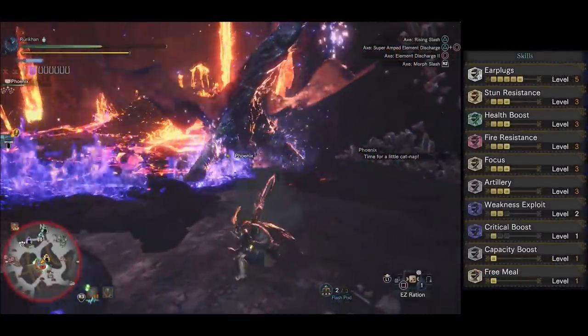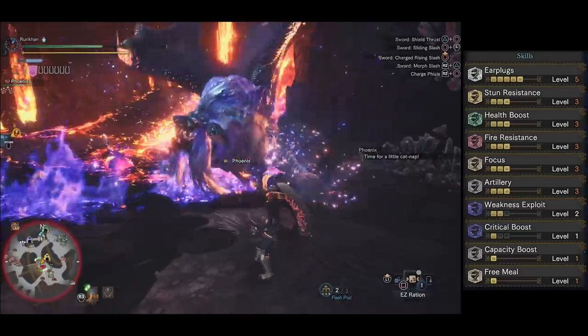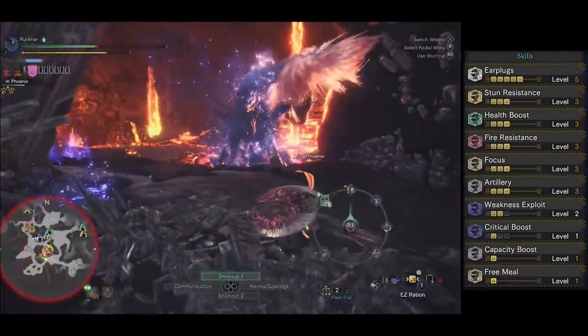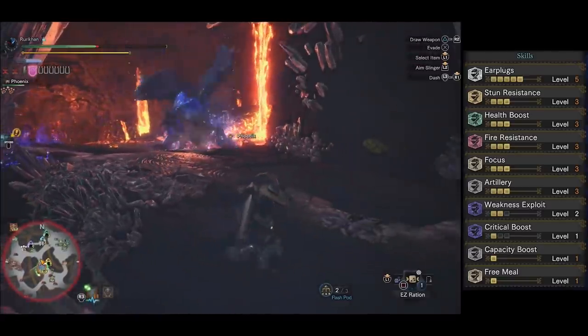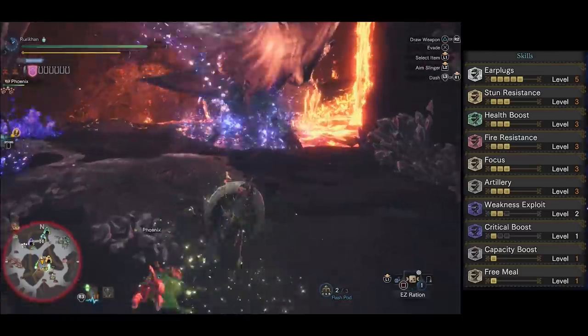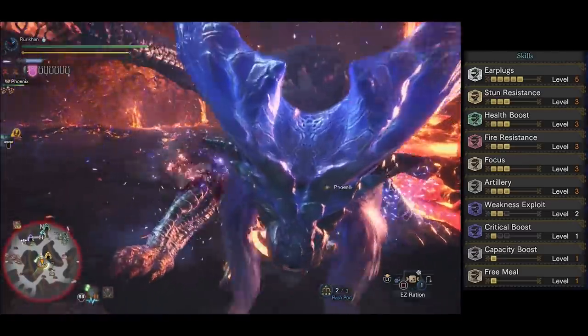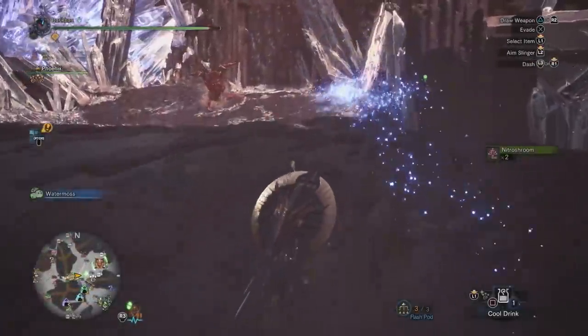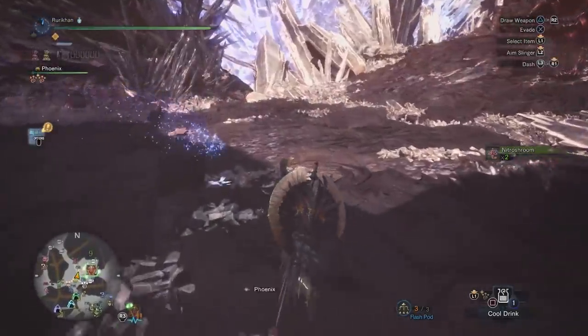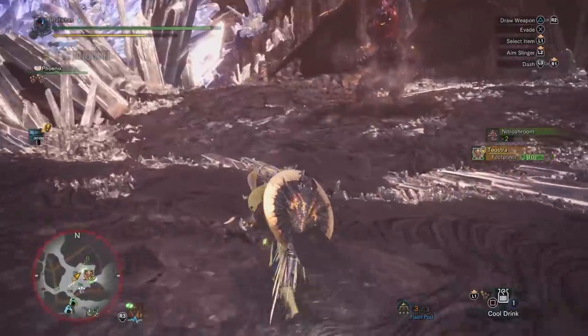The finalized build gives: Level 5 Earplugs, Level 3 Stun Resist, Level 3 Health Boost, Level 3 Fire Resist, Level 3 Focus, Level 3 Artillery, Level 2 Weakness Exploit — which you can swap if needed — Level 1 Critical Boost, Level 1 Capacity Boost, and Free Meal. The key skills here are Fire Resistance and Stun Resistance; those are super important when fighting these two.